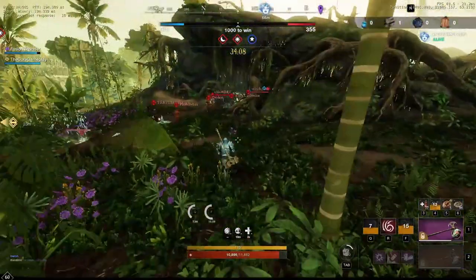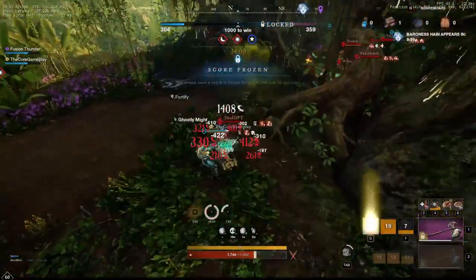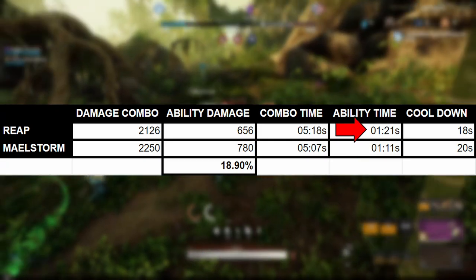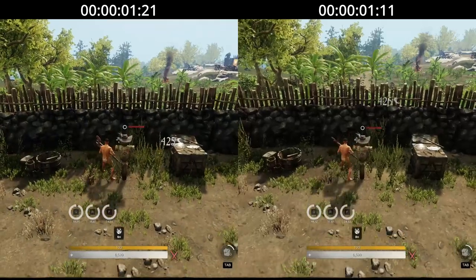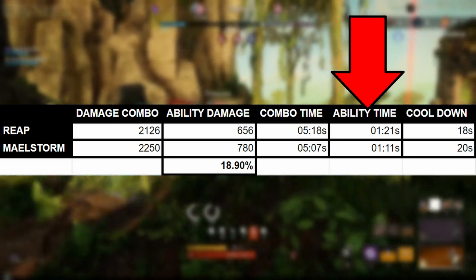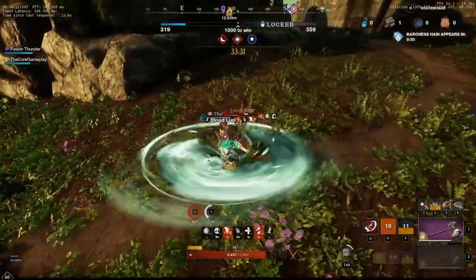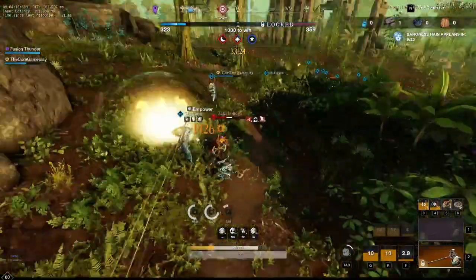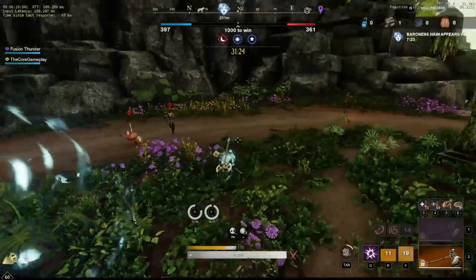Before I move on to the pros and cons of each ability, if we compare Maelstrom with Reap, both abilities basically have the same execution time — meaning how long the ability takes to activate and actually do damage. Reap had a 1.21 second execution time and Maelstrom had a 1.11 second execution time. This can be chalked up to user error or just framerate adjusting slightly, so the execution time isn't a big difference. And of course, Maelstrom did more damage — an 18.9% difference — making Maelstrom the victor.